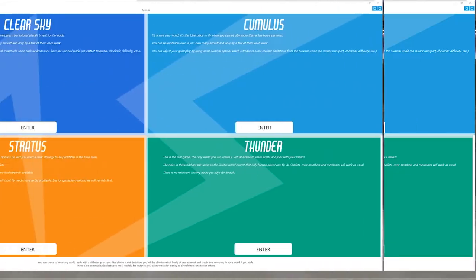They've actually added an extra server here — they used to only have three: Cumulus, Stratus, and Thunder. But now they have Clear Sky. Clear Sky is the default world where you'll start creating your first company. You can have up to one company per server, so a total of four companies. In Clear Sky you'll be able to do a tutorial, and once you finish that tutorial you'll be given an aircraft for free.